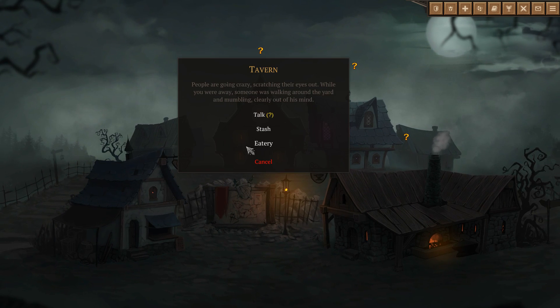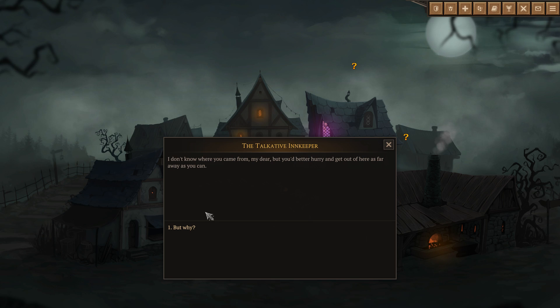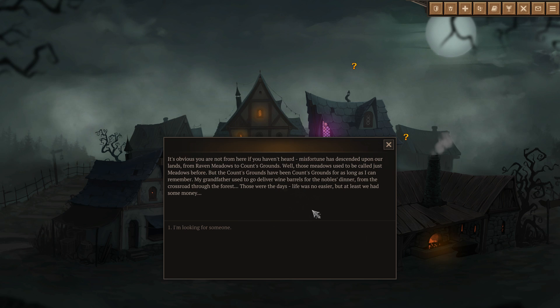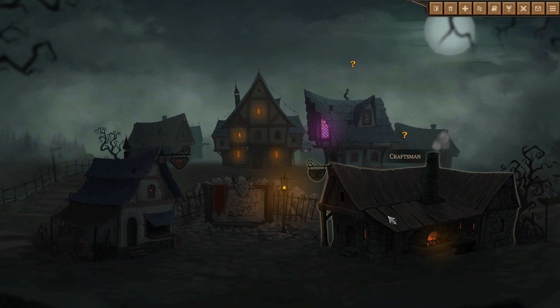Let's go see if we've got the tavern here. People are going crazy, scratching their eyes out while we were away. The innkeeper says I don't know where you came from but you better get out of here as far as you can. Misfortune has descended upon these lands, from Raven Meadows to Count's Grounds. I'm looking for someone. She says go to the nearby fields, maybe you'll find something there.